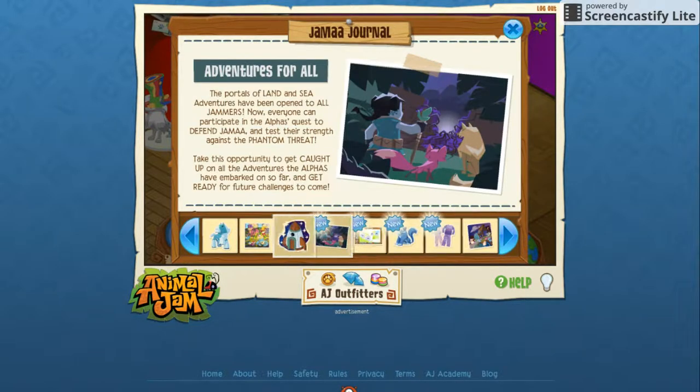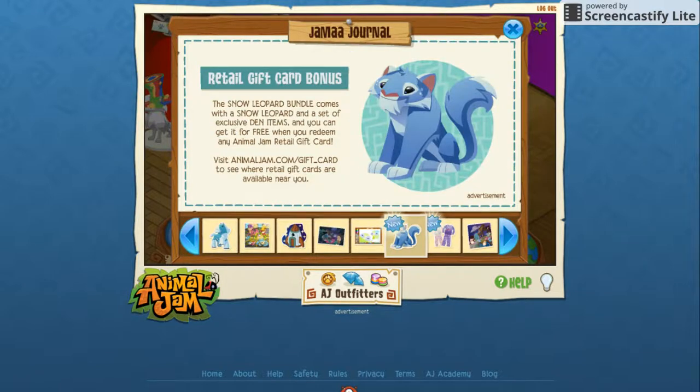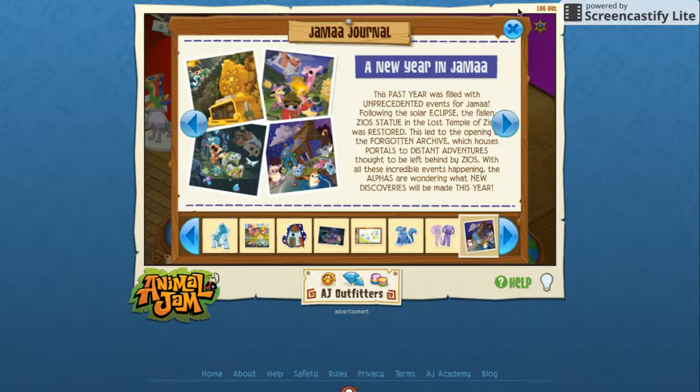Are they bringing back a ton of dens? Because they brought back a real one or two. Anyways — Adventures for All, reporters land and sea, Avengers — that's nice. Now non-members can do that, which is great because non-members really need more. Alpha snow sculptures, cool. Sketch Jam, retail card gift bonus, Legend PJs — and that's really all.